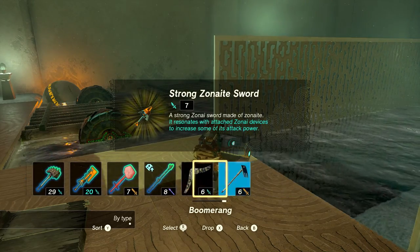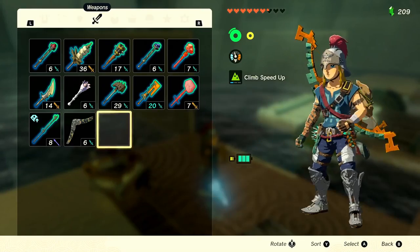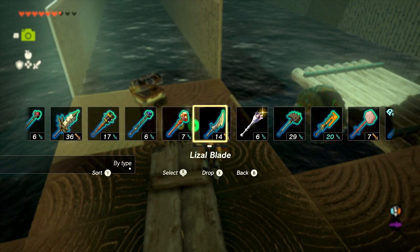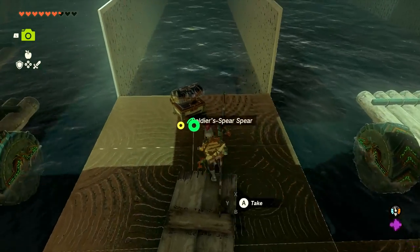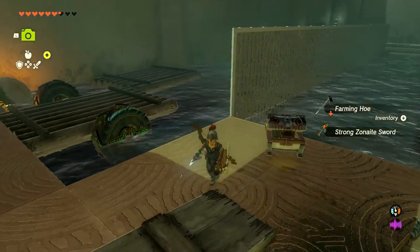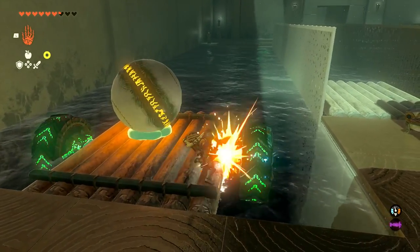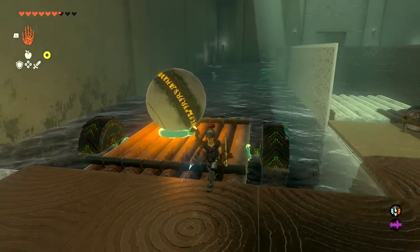Dropping the farming hoe to make room. Let me get a picture of this — I haven't gotten the Strong Zonite Sword in the compendium before, so definitely photographing that. Thinking about what weapon to drop. Going with the spear and picking up both new items. Gotta focus on the shrine puzzle still — the ball needs to get into the socket. Is this raft and the water depth the issue? The water is too deep for it to be supported. Bringing the ball to shallower water.